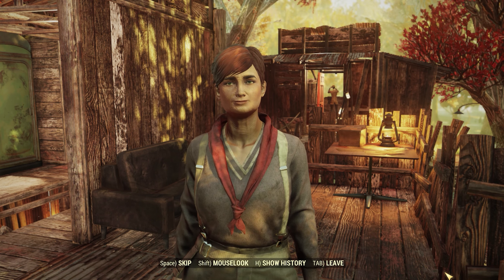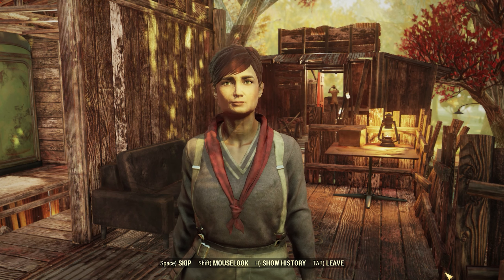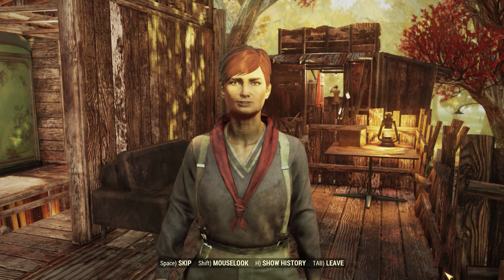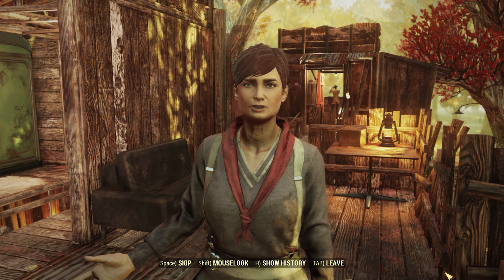Jenny Brown likens herself as Mama Hen. She explains that lately her people have been harassed by a raider that goes by the name Dagger. Jenny tells you that you should take some time to speak with some of the villagers to gather useful information about Dagger.